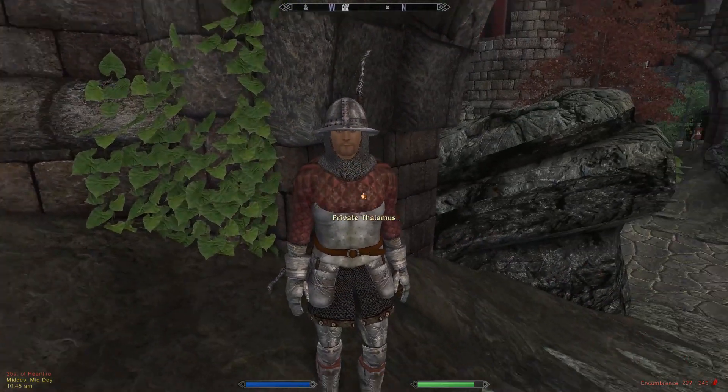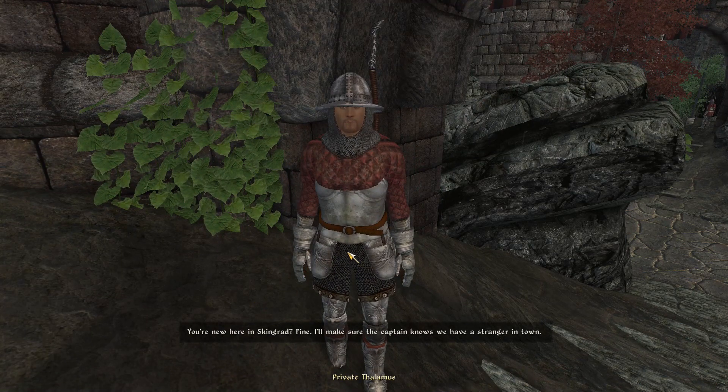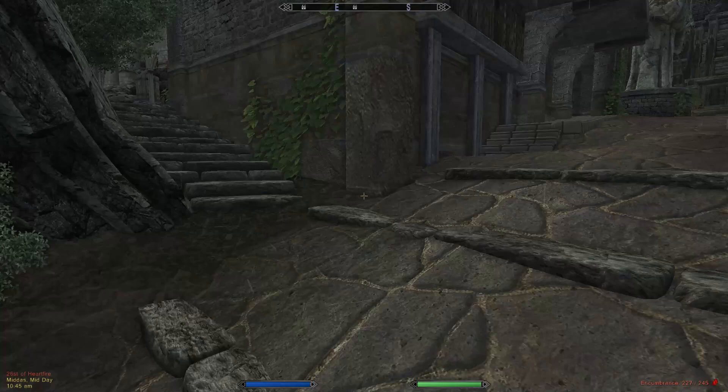A guard greets us: 'Hi there, Private Phalamus. You're new here in Skingrad. I'll make sure the captain knows we have a stranger in town. Keep your weapon sheathed and use your best manners — we're a bit suspicious of strangers here. Don't give us anything to be suspicious about.'